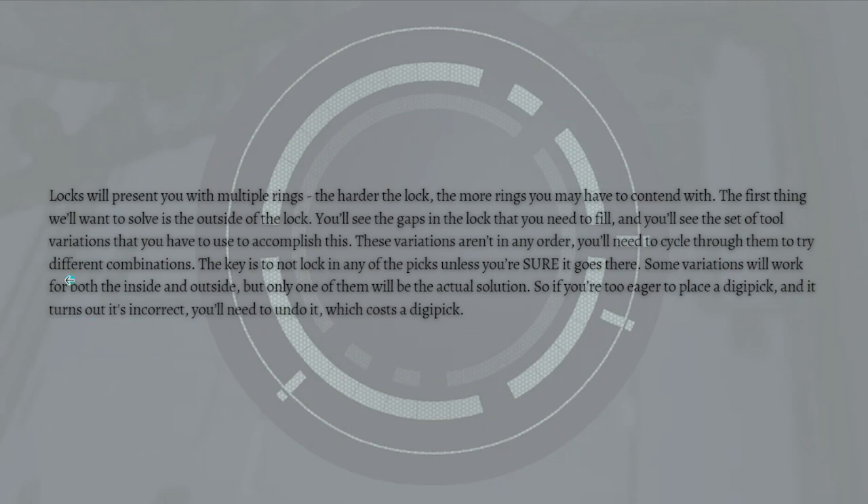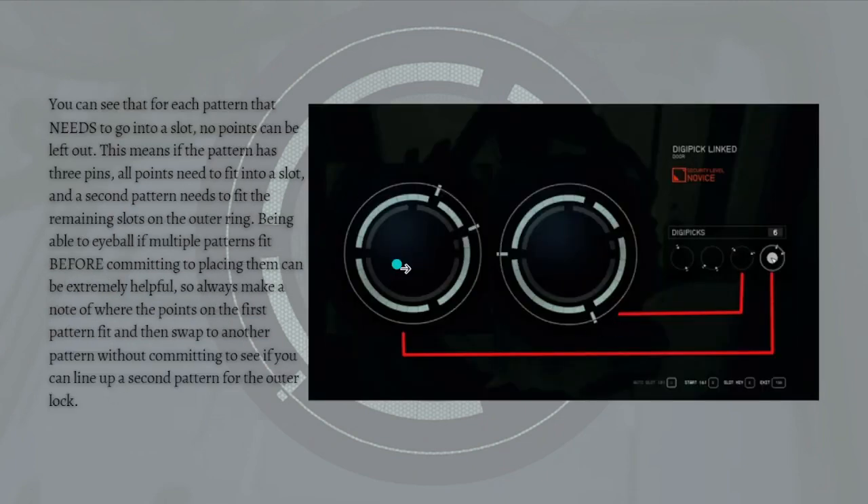The key is to not lock in any of the picks unless you're sure it goes there. Some variations will work for both the inside and outside ring, but only one will be the actual solution. If you commit to an incorrect pick, you'll need to undo it, which costs a digipick. Each pattern that goes into a slot must have no points left out — if a pattern has three pins, all points need to fit into a slot — and the second pattern needs to fill the remaining slots on the outer ring.